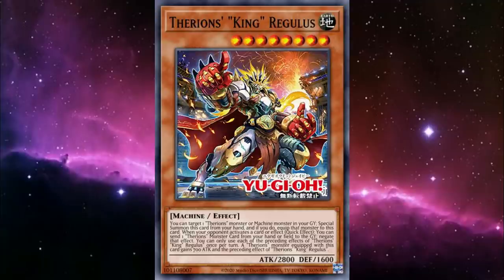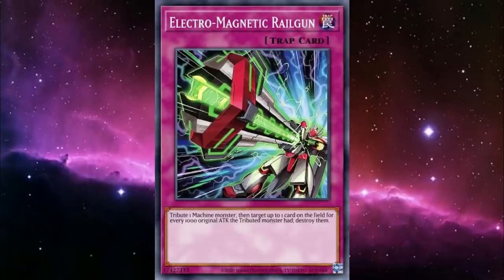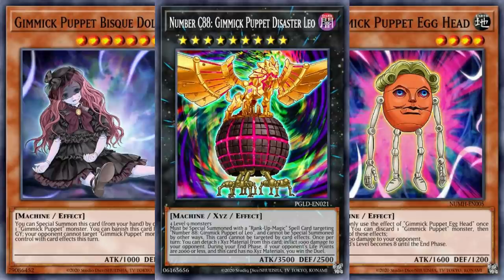For a silly tech pick — the deck's already covered on removal, but what if we had more? That's where EMR comes in. The strings are great at blowing up monsters but not back row, so once Dark Strings tanks an entire board, you can tribute it to EMR to take out 3 spells and traps. And because of the nature of tributing for cost, you can also use it on any Gimmick Puppet with 1000 or more original attack to get them out of range of targeted effect negation like Veil and Imperm.